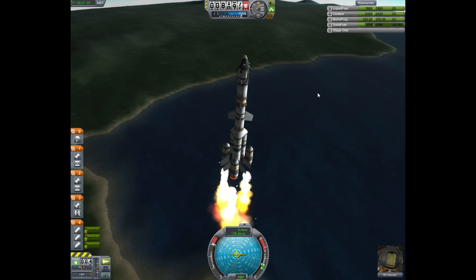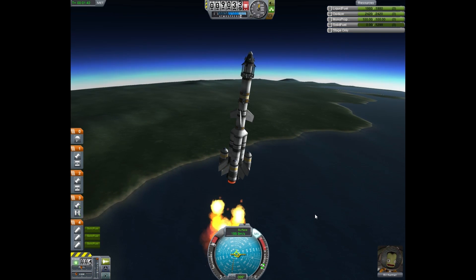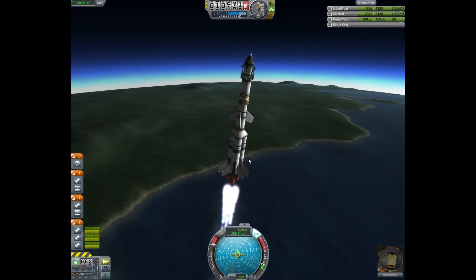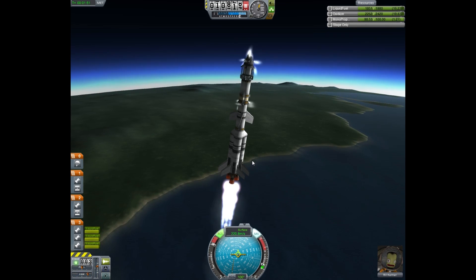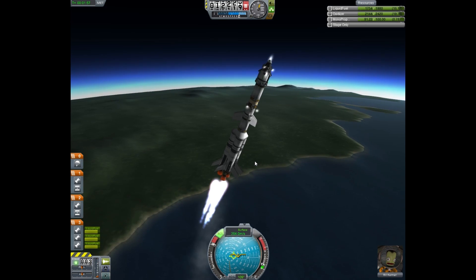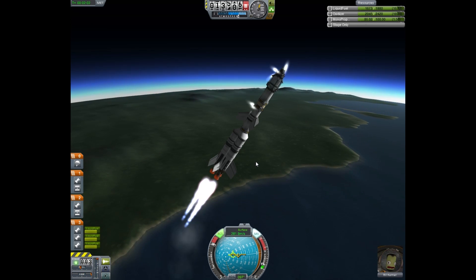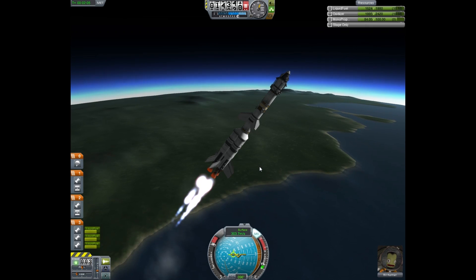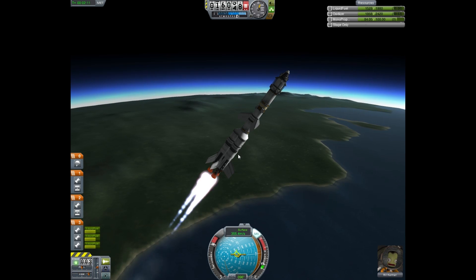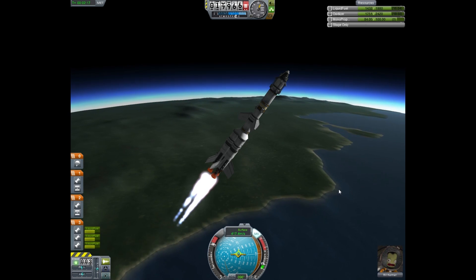Let's try to do a little bit of a tilt — just a little bit — on that 90 degree angle. Time to get rid of the solid boosters and use this. Hold, hold, hold — turn the RCS off. We're past the first stage of the atmosphere and we're still rapidly accelerating, which is always very good. Turn the fine tune controls off, something I forgot to do in the last mission.